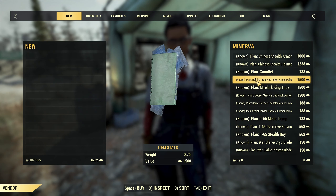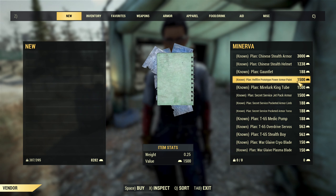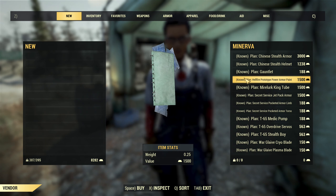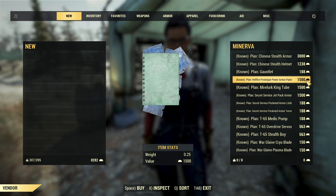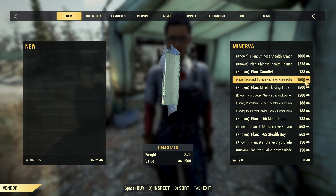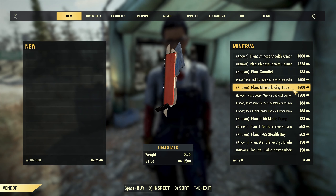Then there is a plan for the Hellfire Prototype Power Armor paint. This used to be a Nuclear Winter plan, but now you can obtain it from Minerva for 1,500 gold bullion. It is a cool looking power armor paint, so worth it.